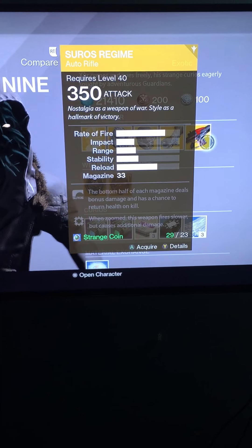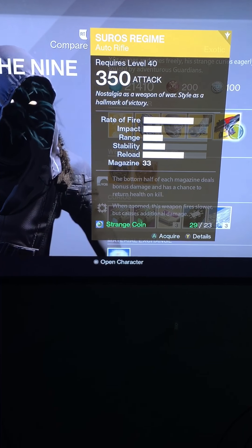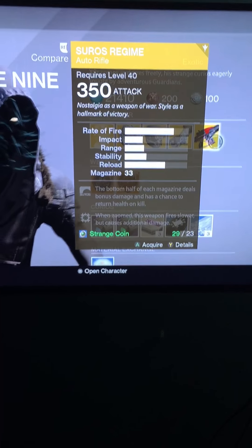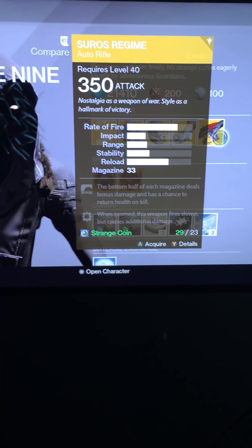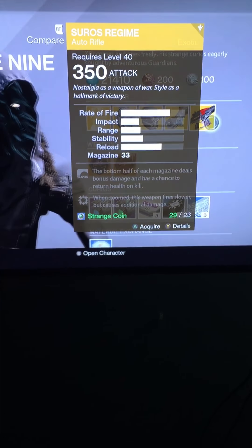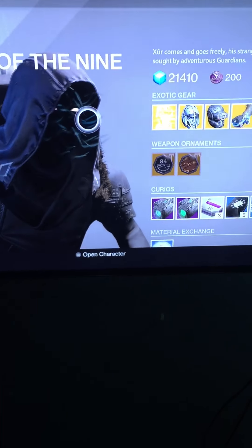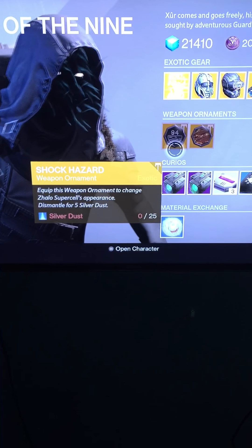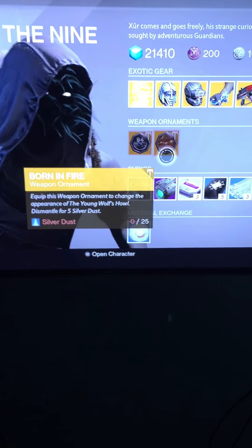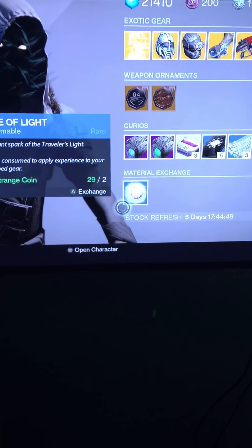Last but not least, the exotic gun — the Suros Regime — one of my all-time favorites from Year One. They brought it back and revamped it in Year Two and it's still pretty strong in Year Three. It has two notable abilities: the bottom half of each magazine deals bonus damage and has a chance to return health on kill; and when zoomed, the weapon fires slower but causes additional damage. Very good for PvP as an auto rifle, though not so much for PvE in my opinion.